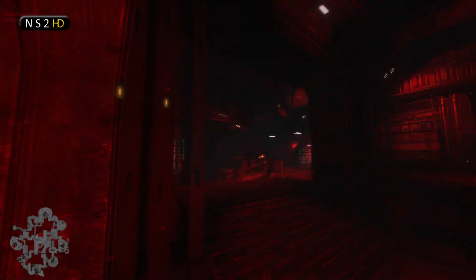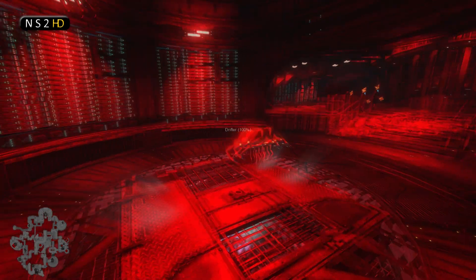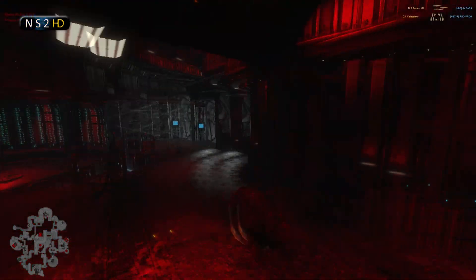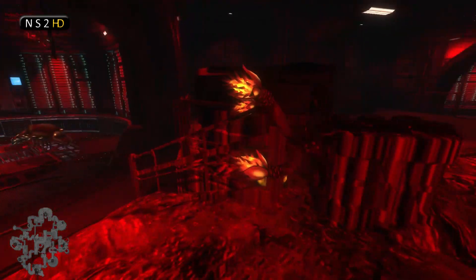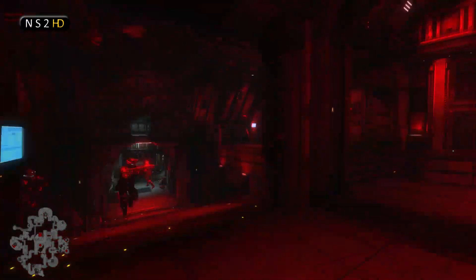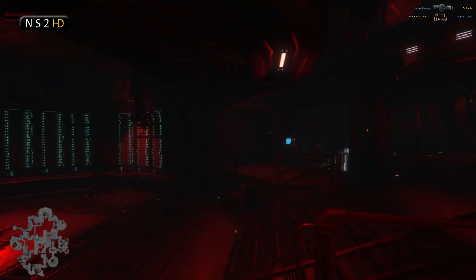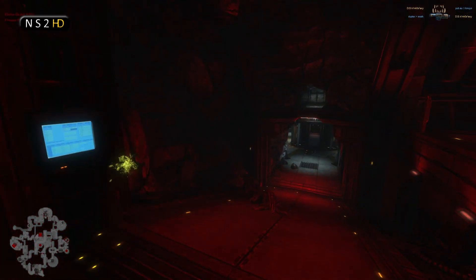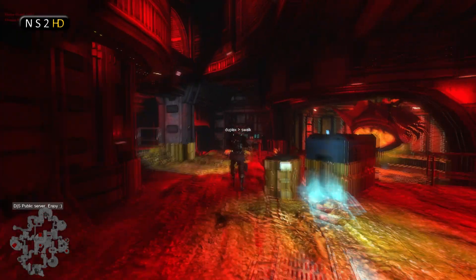There's a cyst drop towards Data Core and the power is out in here - this is definitely an alien zone. There's the Drifter, so no doubt we're going to see a hive drop very soon. It looks like the Drifter might be having a little trouble building - that does happen occasionally. But Grizzy the Gorge has established defenses here with fantastic placement of his Hydra.